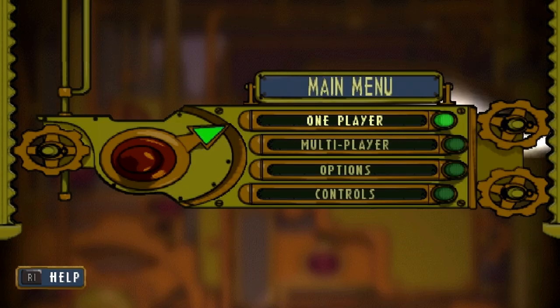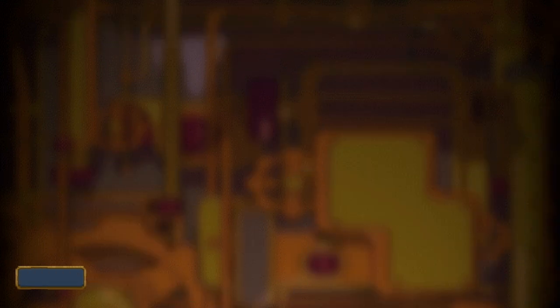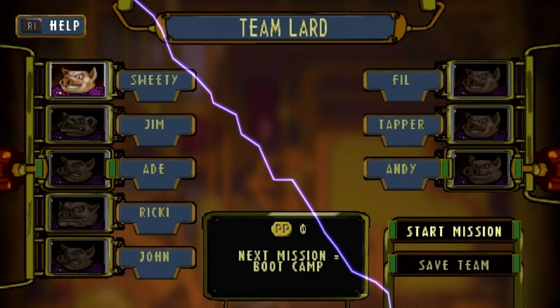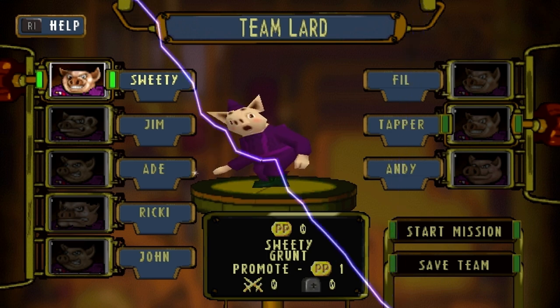We'll start with a very simple one: rather than playing through the entire game to get the purple team, if you simply rename your team 'Mardypigs' then you will be given Team Lard. So a very quick, very simple way of getting the purple team.